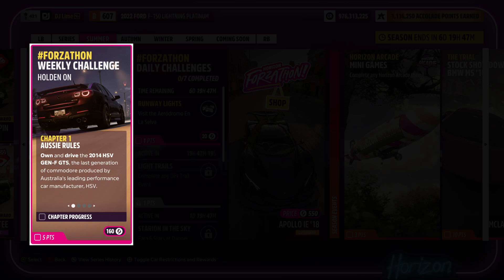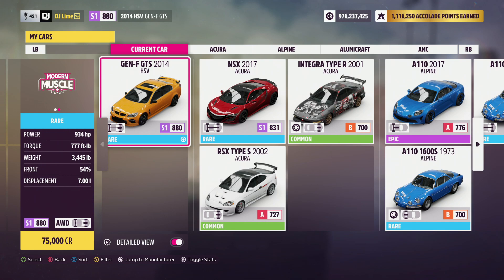For our first challenge, you own and drive a 2014 HSV GTS. You can easily find this inside the auto show or the auction house. I should mention I used this vehicle through all four challenges. After you select your vehicle, get next to the garage. Now it doesn't trigger right away, so go drive around the block for a few seconds.